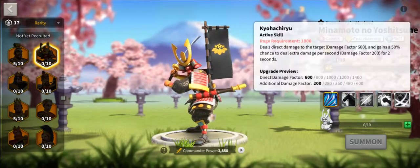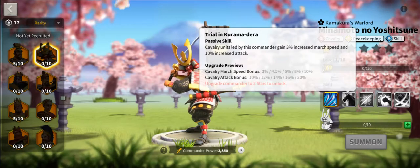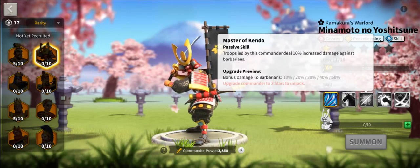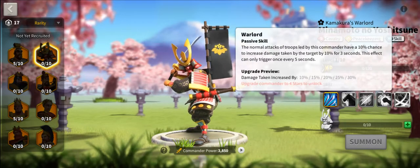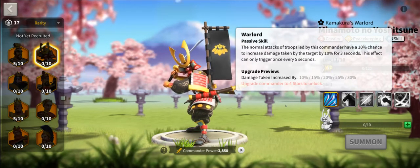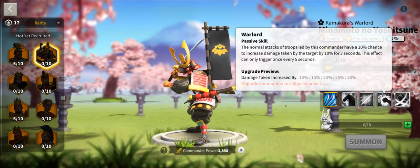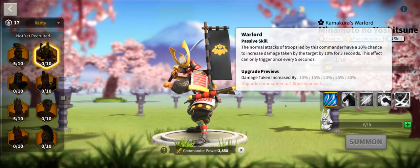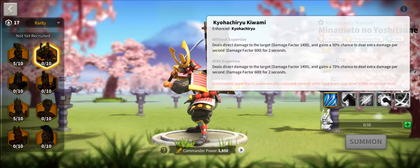Now let's take a look at Minamoto. He does direct damage, more march speed, more attack — right into that mobility theme. Once again, he's a peacekeeping commander, really good at leading rallies against forts and fighting Barbarians in the open field. His fourth skill is where he gets really interesting: it debuffs the target so that when you attack them, there's a chance they take up to 30% more damage for the next three seconds — a debuff on the target, so everyone hitting that target does more damage.